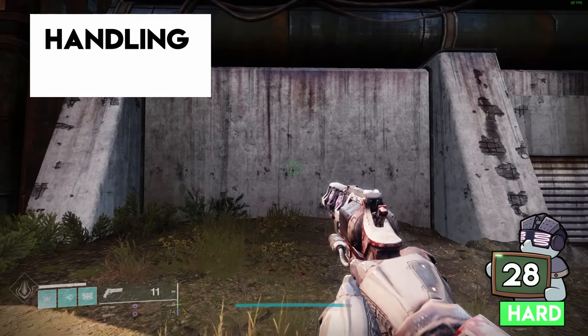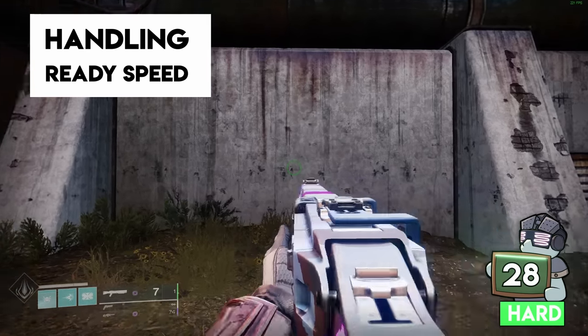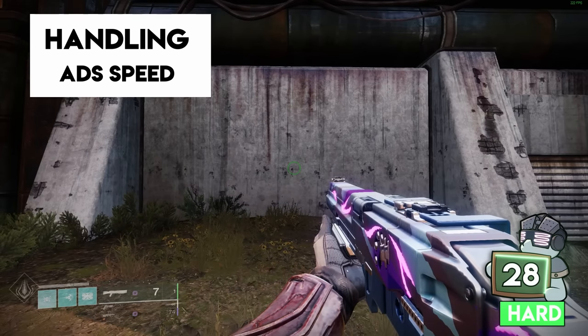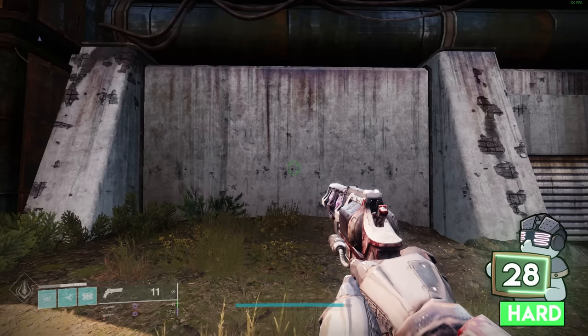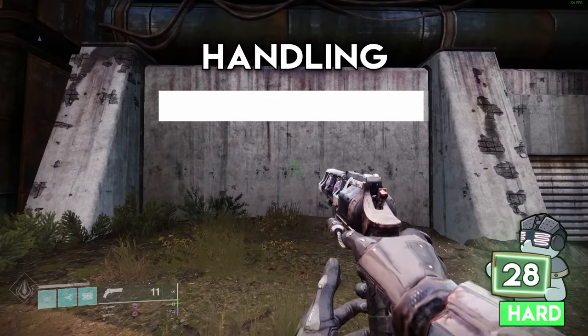The handling stat on your weapon impacts three things: the first is how fast you pull it out, called ready speed; the second is how quick you can aim down sights (ADS); the third is how fast you put it away, called stow speed. All of these contribute to how smooth your weapon swaps feel and the stat caps out at 100.